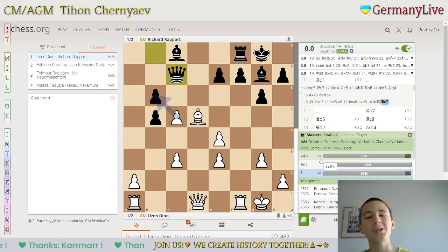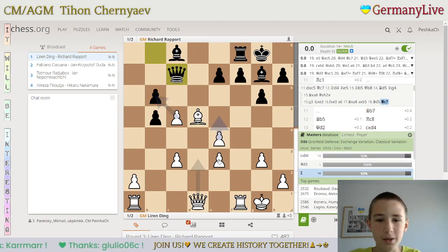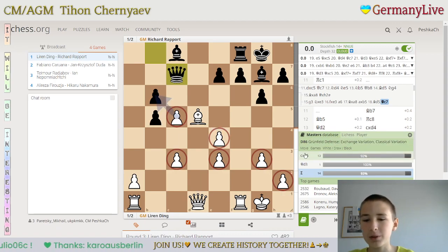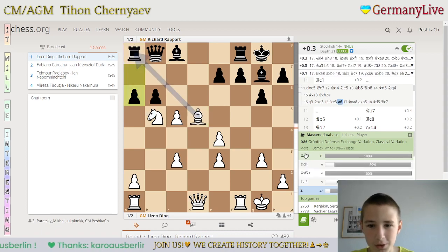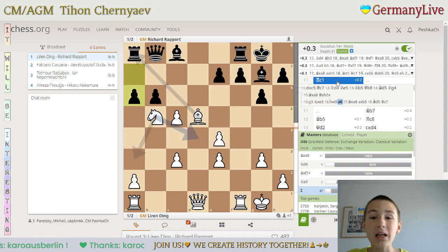Basically, white is an exchange and a pawn up, but as you can see, their pawn structure is super exposed, so black has compensation. And as you can see here, after bishop a8, all games ended in a draw. But okay, in the game it was rook c1.